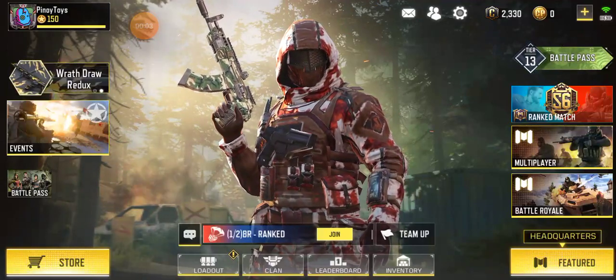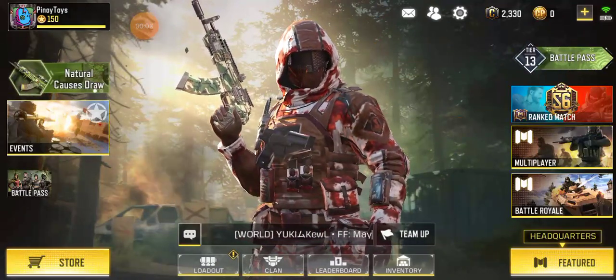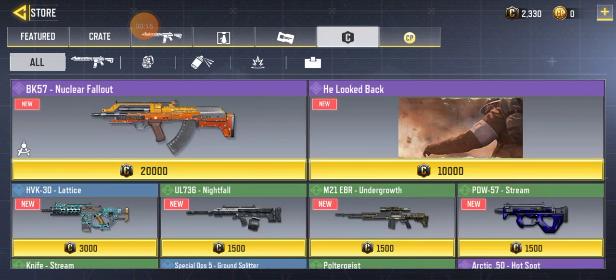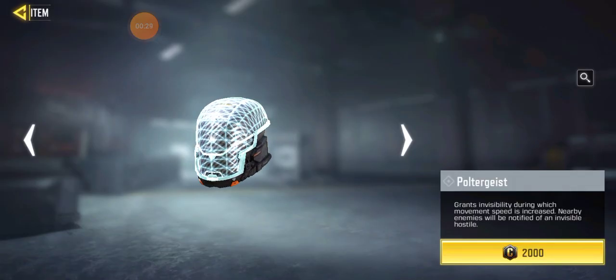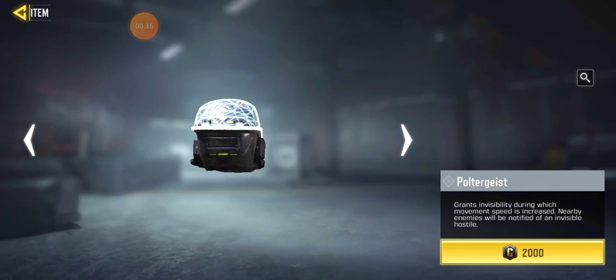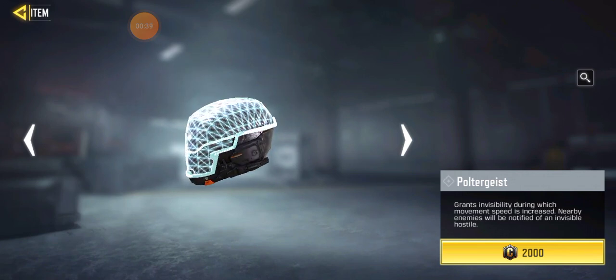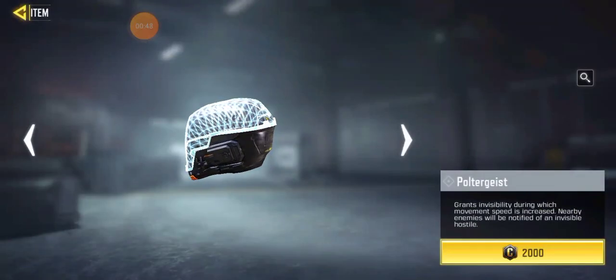We have 2330 C points, so we can buy something. We can buy the poltergeist — the invisibility cloak — for 2000. The poltergeist grants invisibility, during which movement speed is increased, and nearby enemies should be notified of an invisible hostile. Let's get it. Cost 2000 — purchase. Yeah, now we have that one.